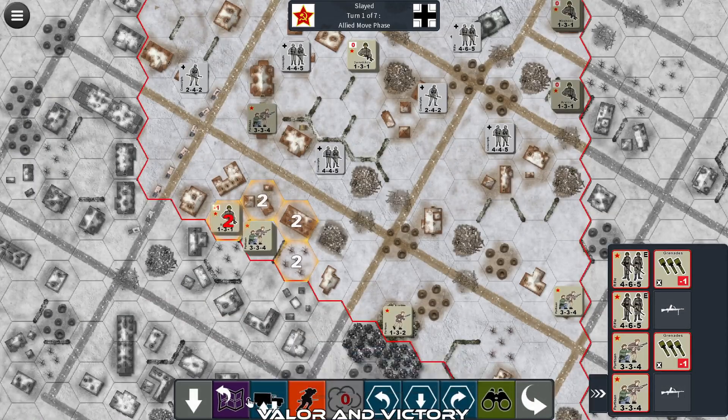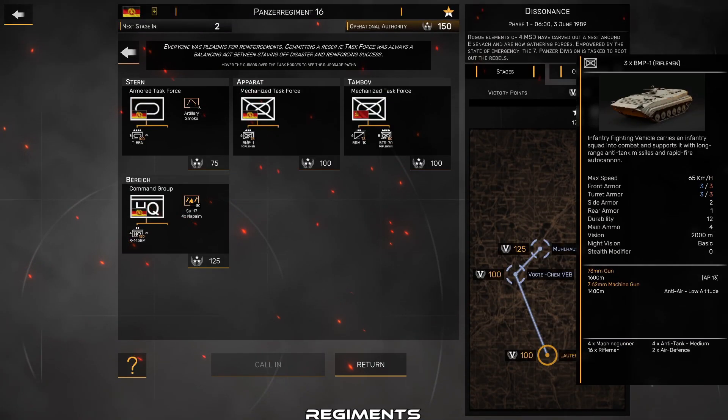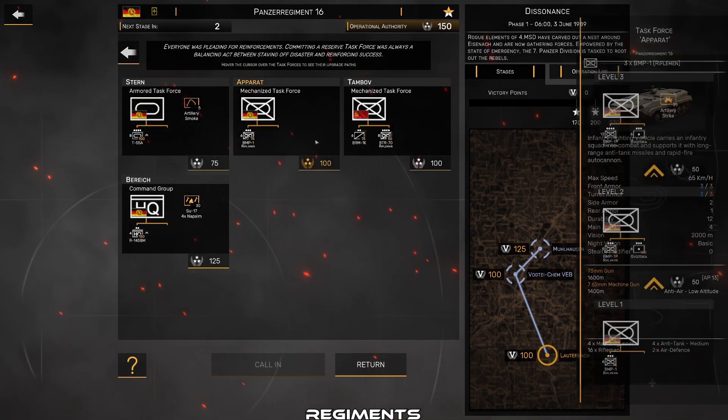Valor and Victory is a squad-based war game that takes place during World War II. It has an innovative turn-within-a-turn system which provides an exciting gameplay experience.